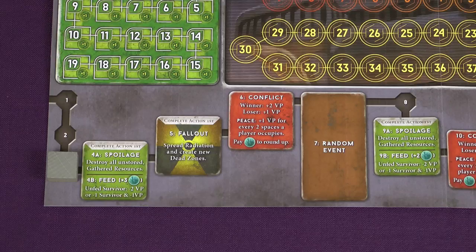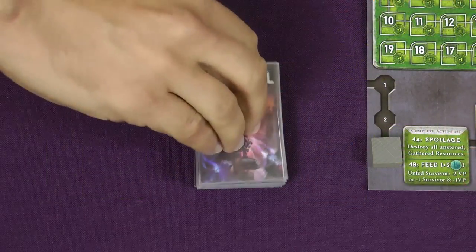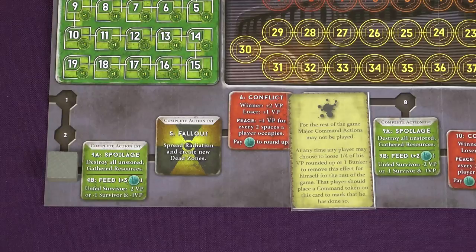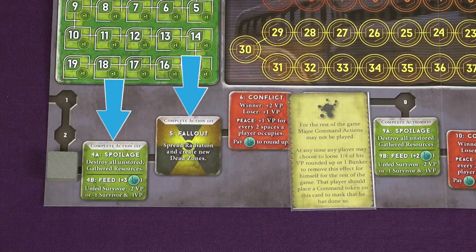The brown spaces indicate a random event has happened, and a card is drawn from the event deck, placed on the event space and then resolved. Some events are one-offs and others have ongoing effects. The red spaces are conflict, and I'll explain this later on. The other 2 spaces — Spoilage and Fallout — are only resolved in Phase 4, so I'll explain these later too.